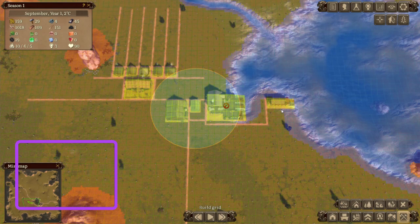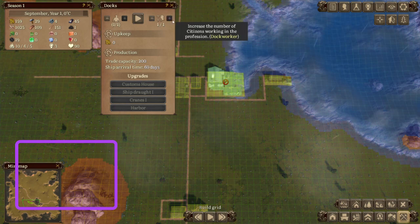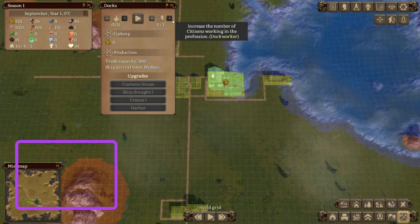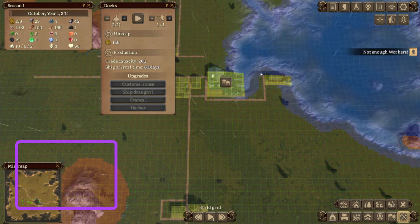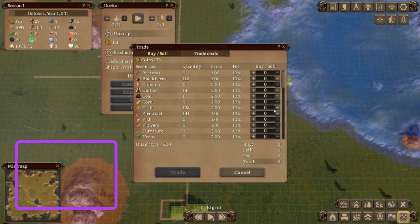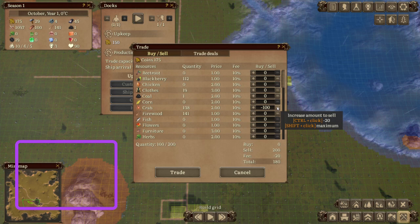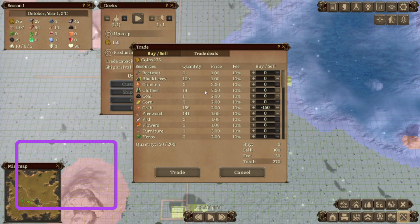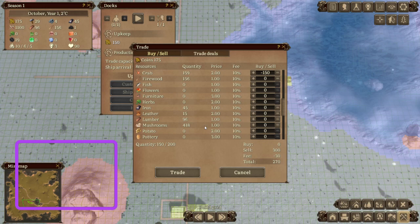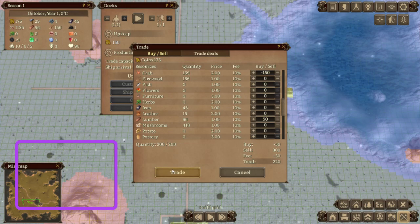We have 1,000 food so we're doing pretty good — losing 350, using 126 from there. I don't have enough stone, not enough workers. We're going to take one from the gatherer. We're going to sell — if you hit Ctrl you do 20 at a time, Shift sells all of it. We're going to sell 150 and make 270. Let's get all the lumber we can get from the trade.